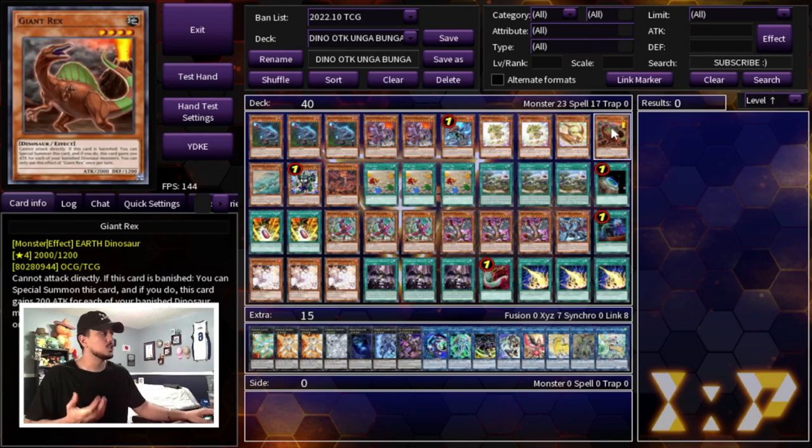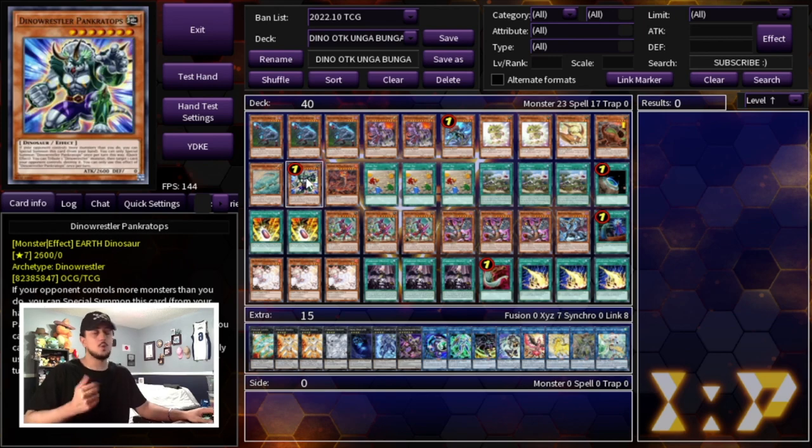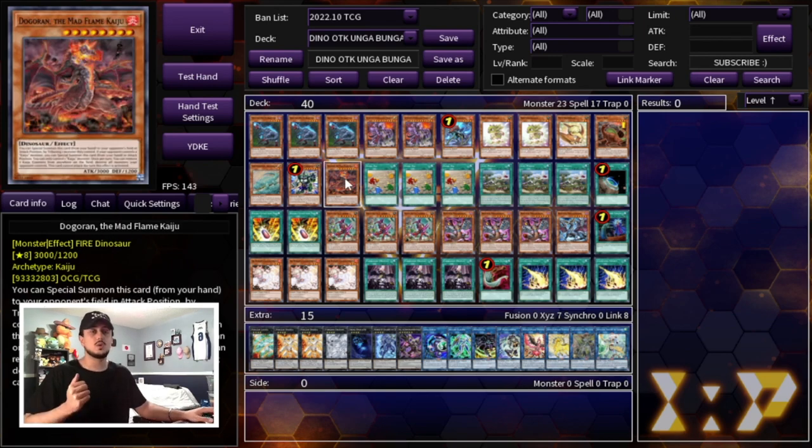We're playing the one Arcosaur — we're only playing one, not two. We don't want to draw it. It's not bad if you draw it with a Baby, but because we cut Baby down to two, there's no reason to play two Arcosaur. You still want to play the one because you really want to focus on playing going second cards that can actually help you OTK your opponent. We're playing the one Pankratops as always, as well as the one Dogoran. A searchable Kaiju is never a bad thing, so that's why we're playing the one Dogoran.